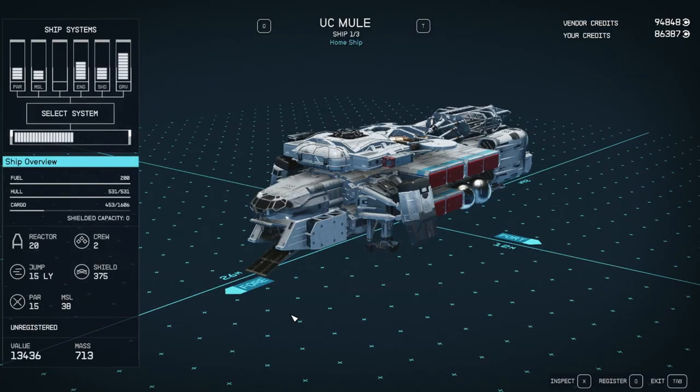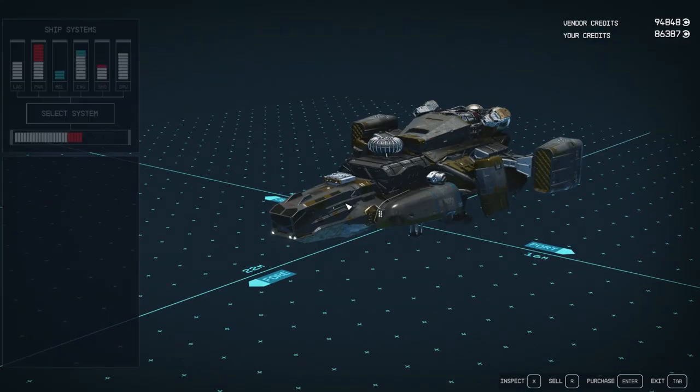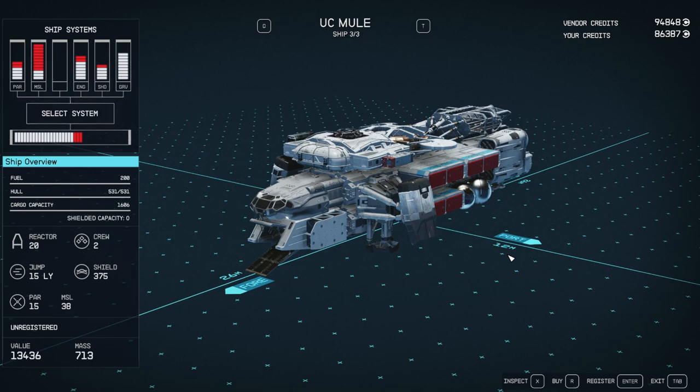Let's go back and set the pirate ship back as my home ship. Then we'll go talk to the ship dealer and sell the stolen ship. In order to sell it, we have to register it. The ship's value is 13,000, so we're probably going to register for around 8,000 or so — actually even worse. We're going to make only 2,000 credits, but we lost 15,000 credits. So we'll sell it — boom.